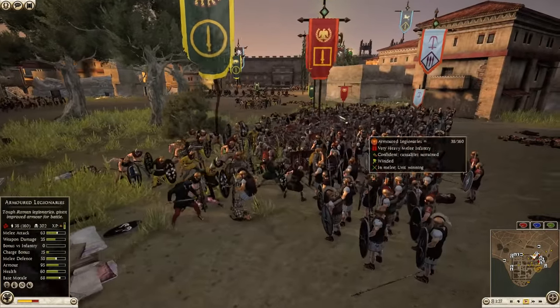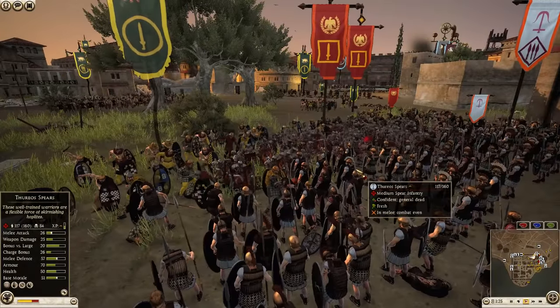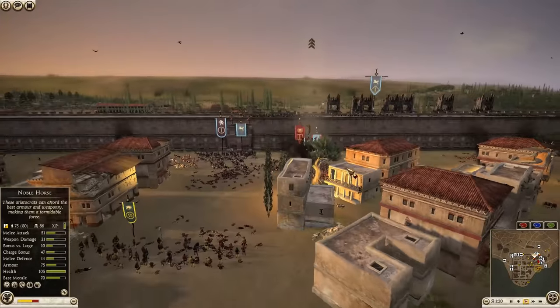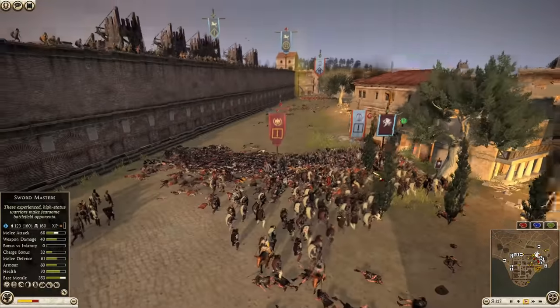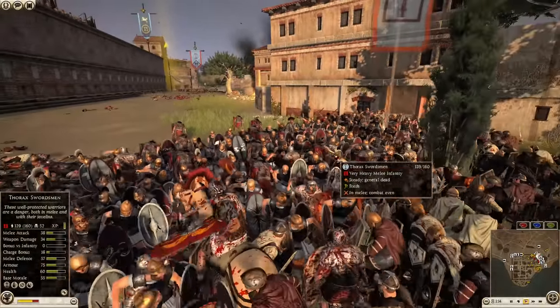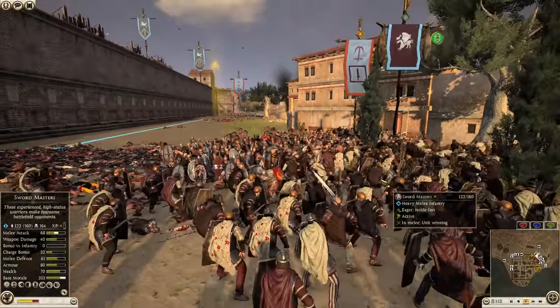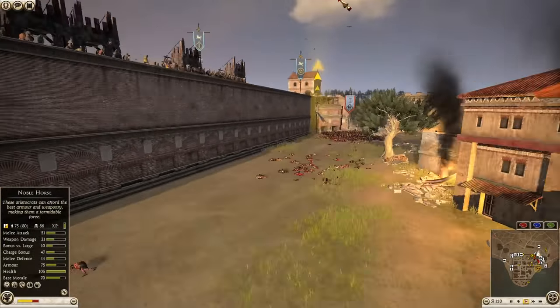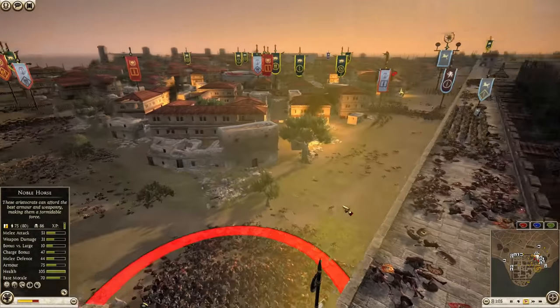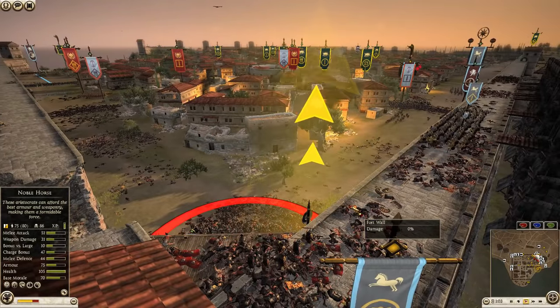This is actually a decent push by the attackers. But unfortunately over here for Rome, they are breaking. It's down to the Seleucids' thorax swordsmen to get some work done. The thorough spears are holding the flank — the attackers are getting stretched out too thin.